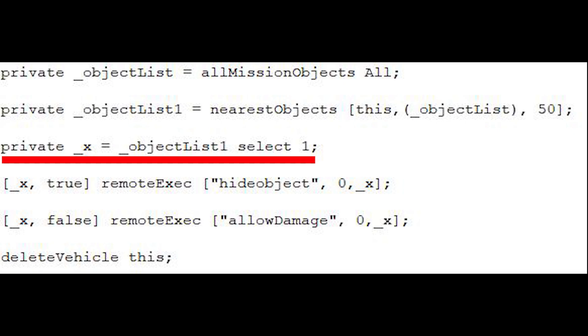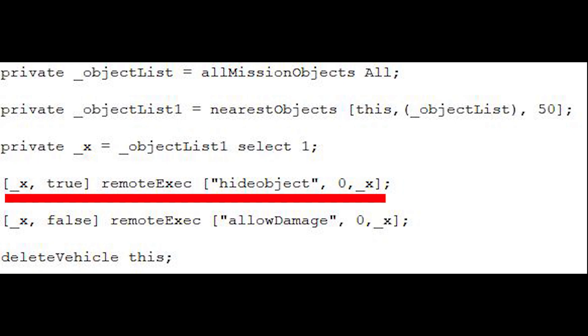This is done by referencing the array name and using the select function. Part 4 of the code then uses the RemoteExec line, which will use the HideObject function. This will be executed for all players and will be executed so long as the referenced object exists.